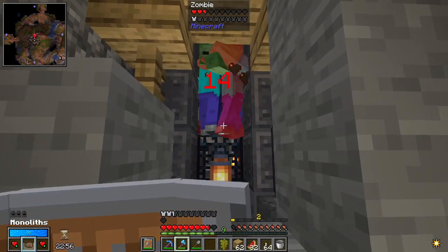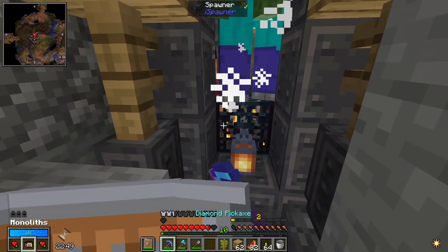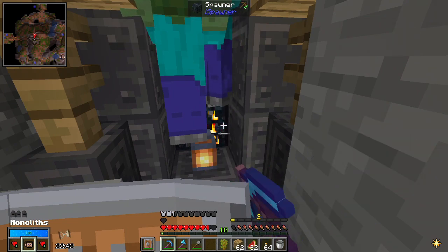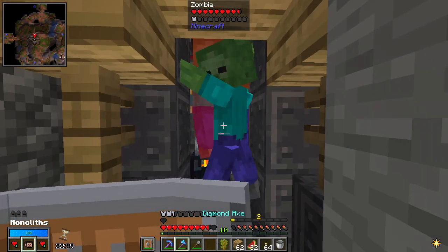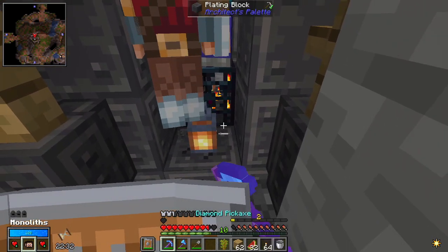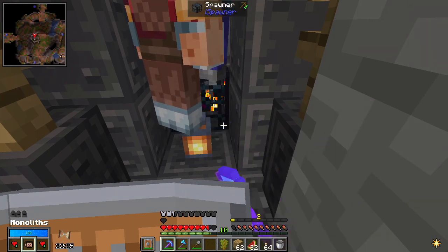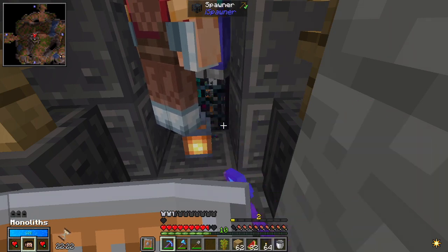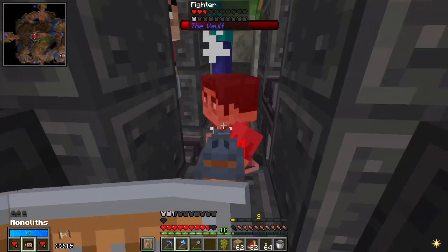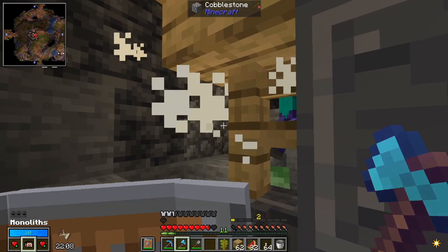It did not fizzle. It looks like they can't get to me here, so I'm actually just going to try and very slowly break the spawner. I want to do this because these are ornate chests, which can have crafting materials in them, among other things.